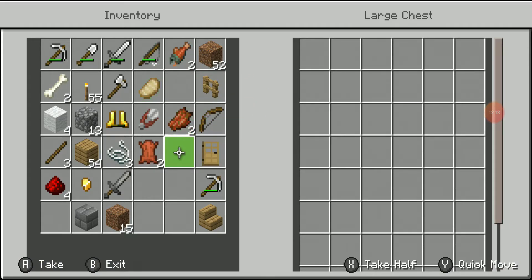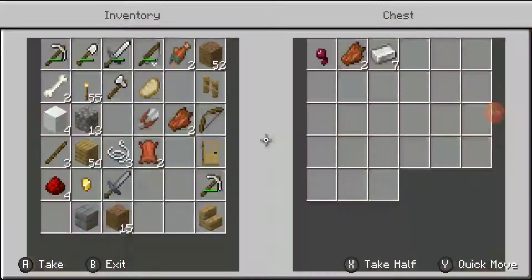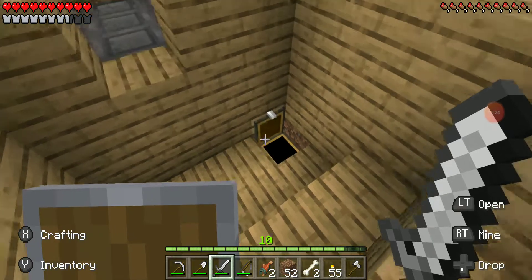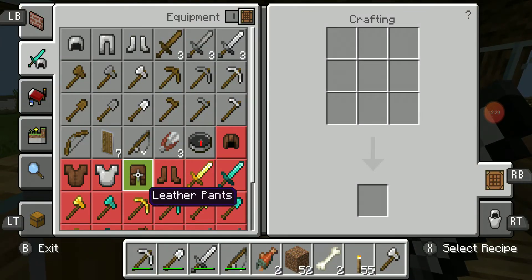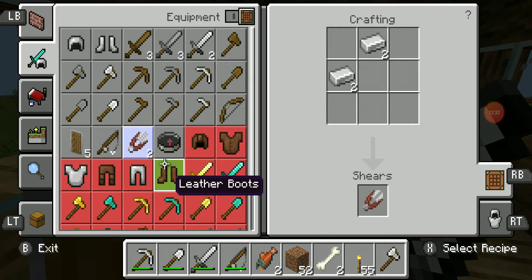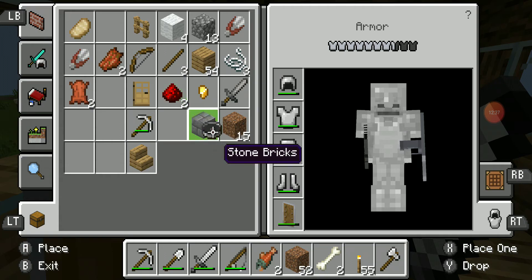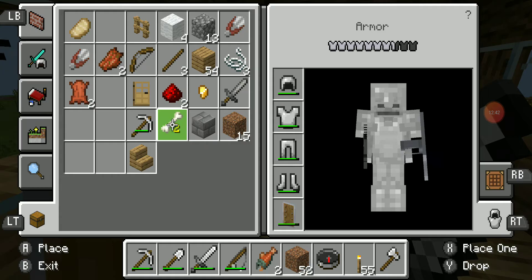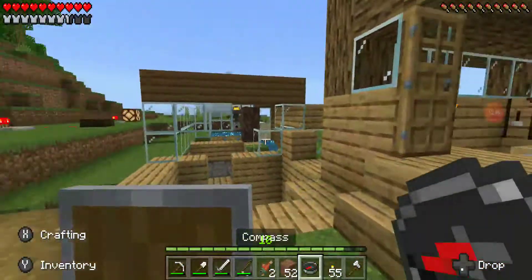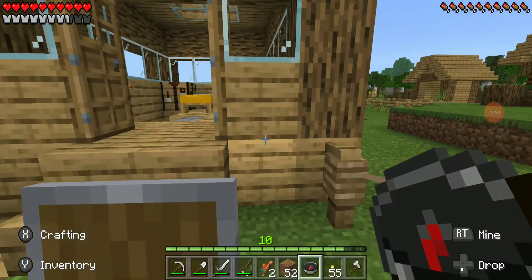Now I'll put his body in there and put some golden boots that I found from that zombie - I can make those into a gold ingot. Get all this iron, make a set of shears and a compass. Can I use a compass in my offhand? No, I cannot. But now I have a compass - it always points toward spawn.